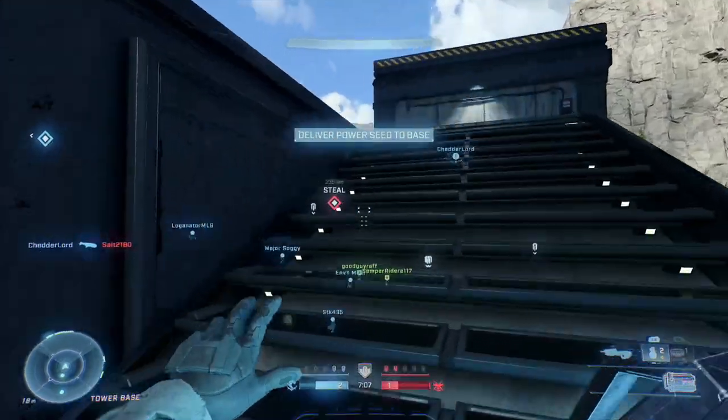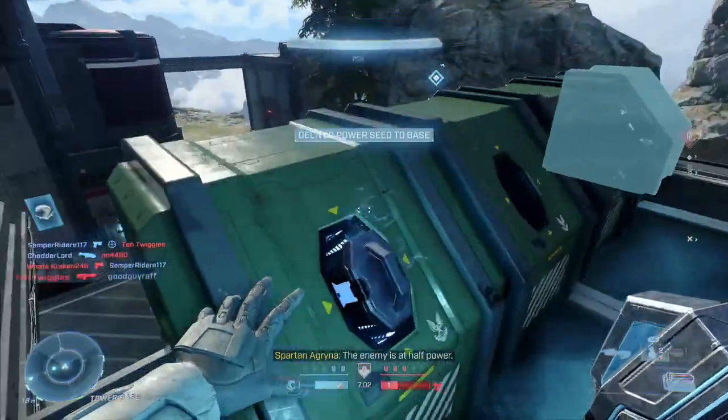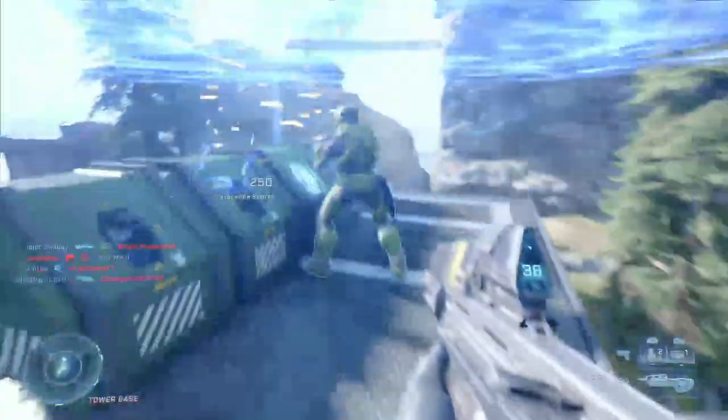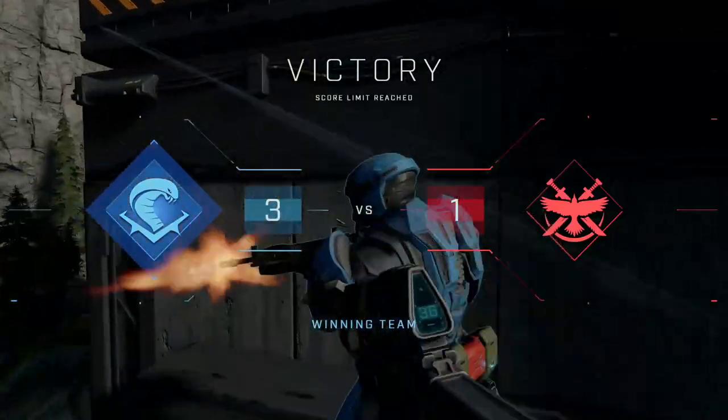It is also worth sending one or two teammates at the start to go to the power cells and just throw back as many as they can towards your own base. This can also help a lot. I hope these tips help you get to grips with Stockpile in Halo Infinite. Don't forget to like and subscribe. Thank you so much for watching, and I'll catch you later.